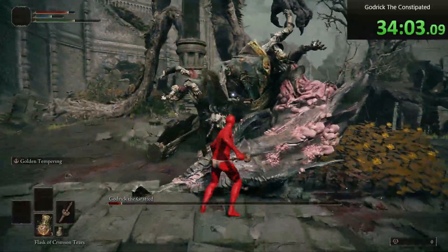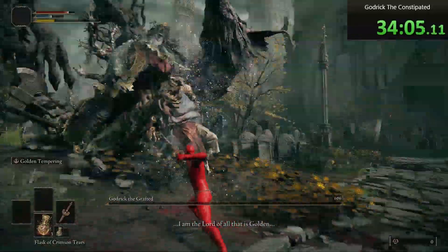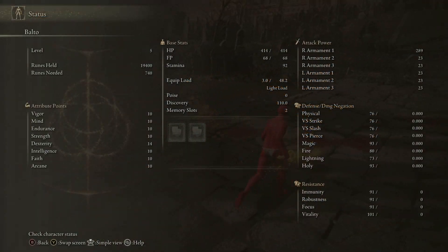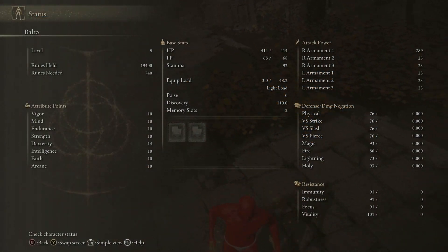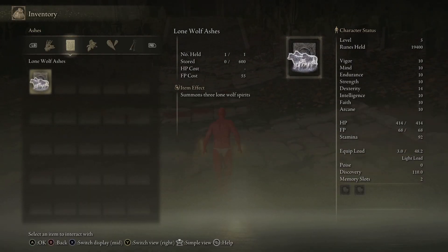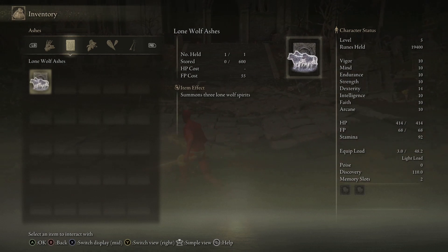Hello everybody, Godanky here and welcome to Godric Made Easy. Starting off with equipment, I would recommend having at least 20 vigors so that you don't get one shot. And if you do plan on using spirits, I would recommend the Lone Wolf Ashes as they are great at drawing aggro.